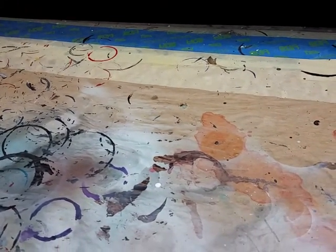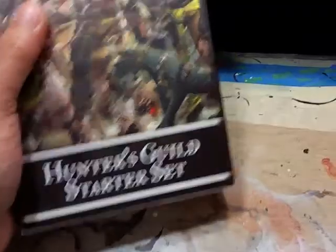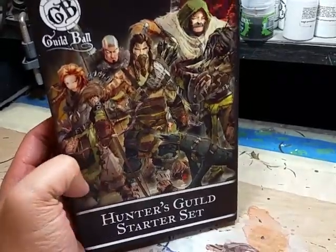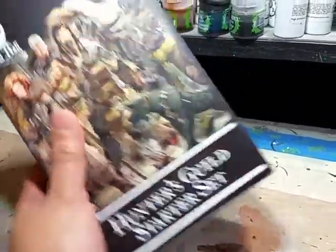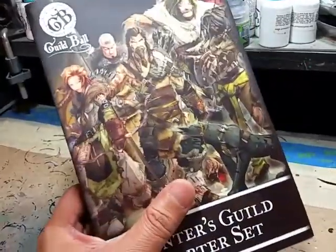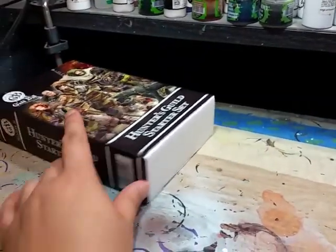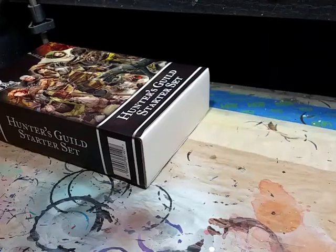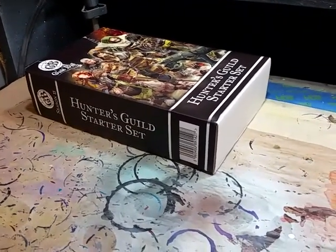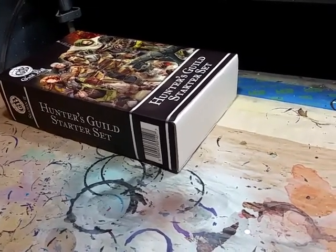Let me give you a preview of some of the stuff I plan on working on this month. I will be working on Guild Ball — every third word out of my mouth these days is Guild Ball. I love this game, I love playing it, I love painting it. This is the Hunter Guild Starter Set, hot off the presses from Steamforged Games. The plan is to paint that entire set and then sell the whole thing on eBay, so you may see that listing pop up.